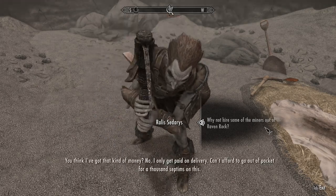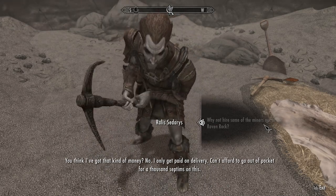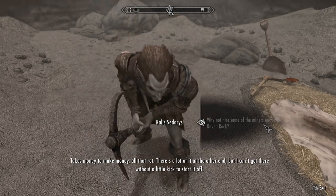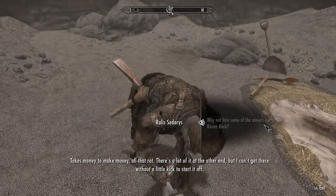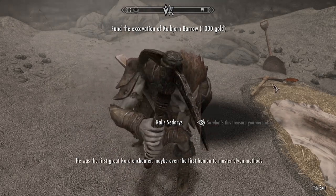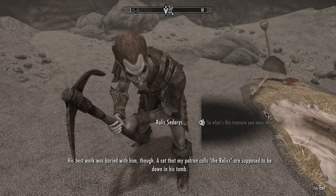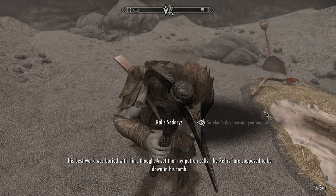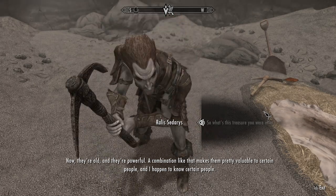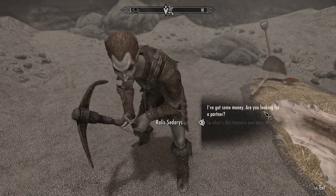'What happened?' 'You come out of the northern ashlands, you don't expect things to go easy. But this was something outside my particular expertise. When I first got to Kolbjorn, you couldn't even see it - buried in the ash, like most other things on this blasted island. Dug out a pile of the stuff taller than me just to find the barrel. Excavating isn't exactly my specialty. Even if it was, the ash storms fill it in faster than you can dig.' 'Why not hire some of the miners out of Raven Rock?' 'You think I've got that kind of money? I only get paid on delivery. Can't afford to go out of pocket for a thousand septims on this.'